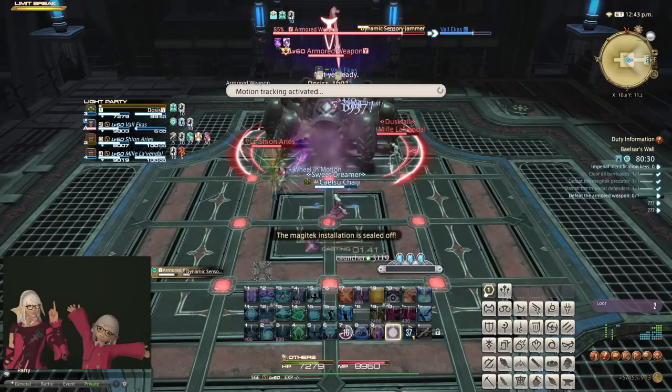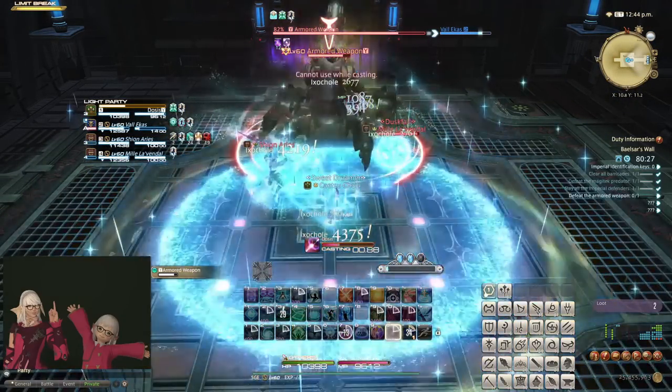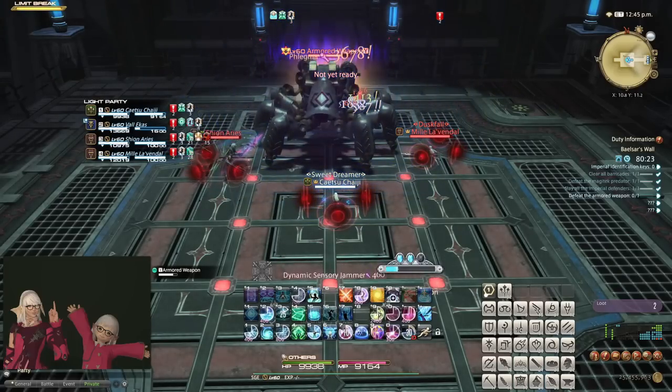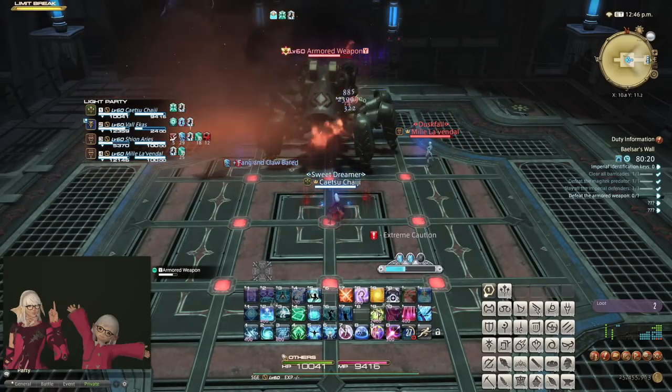The second boss in Baelsar's Wall uses a mechanic called Dynamic Sensory Jammer, which sort of combines the dice mechanic with Pyretic, although it only strikes you once for acting during the debuff, but also flings you in the air if you're acting when it ends.